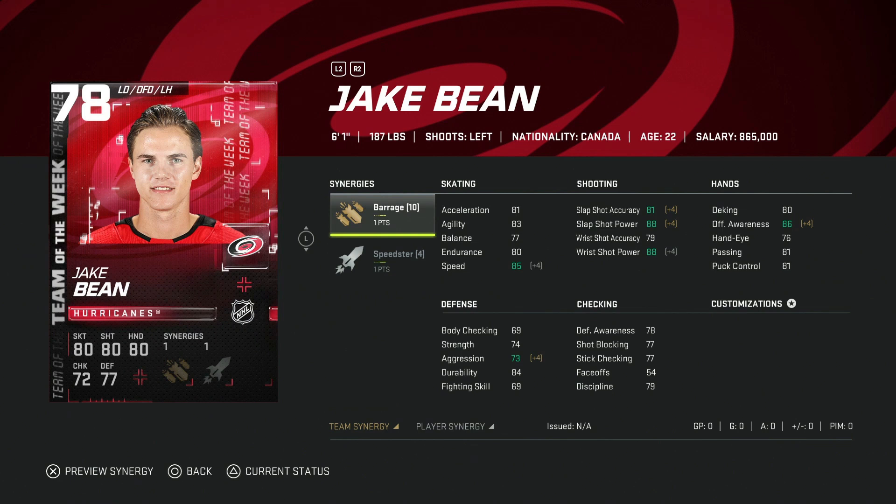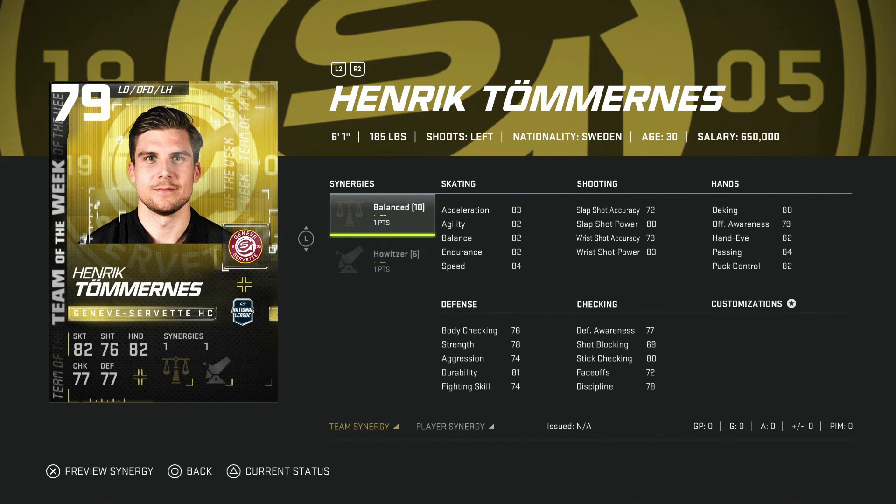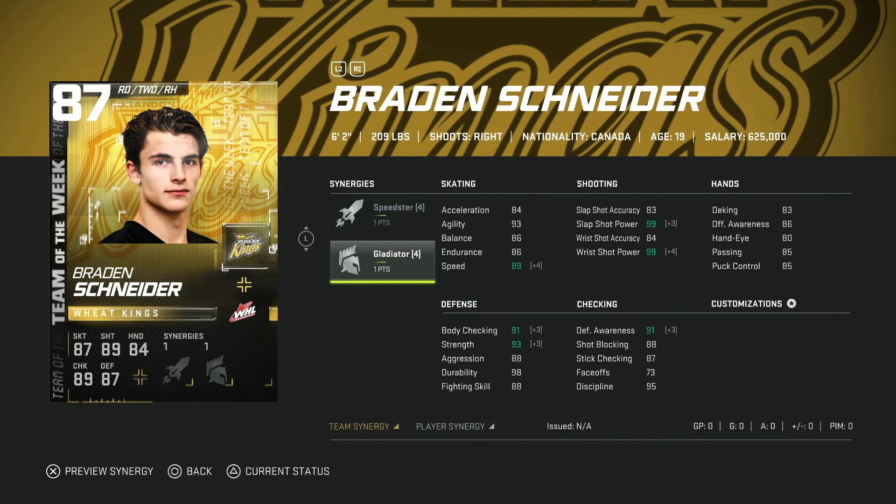78 Jake Bean with Barrage and Speedster — even with those synergies, pass. 85 Neil Pionk with Shutdown and Workhorse — same thing, not enough even with all synergies activated, sell right away. 79 Henrik Tomas Ness with Balanced and Howitzer — six-foot-one, 87 speed is nice but shot accuracy is 72, much better options available. 87 Braden Schneider with Speedster and Gladiator — not terrible, sneaky decent card with 99 slap shot power and 89 speed before Distributor. Worth a look if you need a right-handed defenseman.